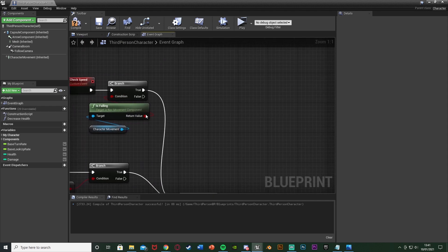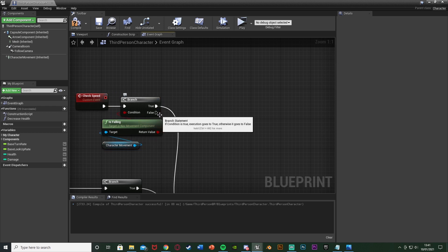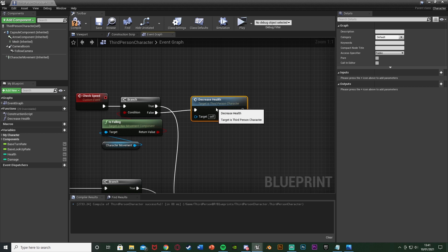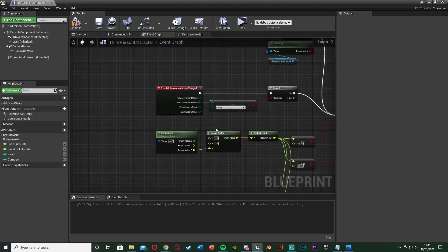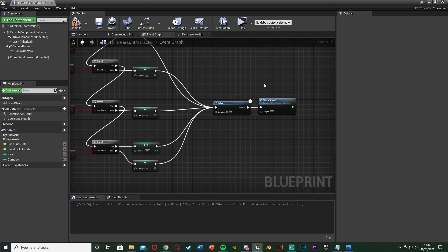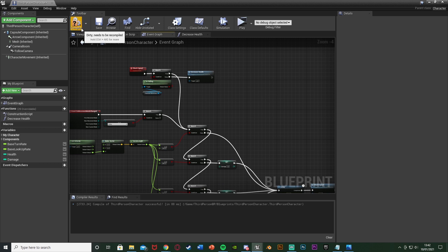Back in the Check Speed event, off of false — so when the player stops falling and has landed — we call the Decrease Health function. This is from the previous tutorial: it gets the player's health, subtracts the damage variable, and sets that as their new health, with a sound effect as well. So the code is done: when the player starts falling we continuously check speed, and when they stop falling we decrease the health. This will constantly update — if they start going faster the damage increases.